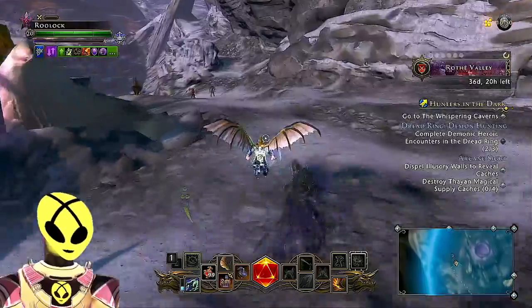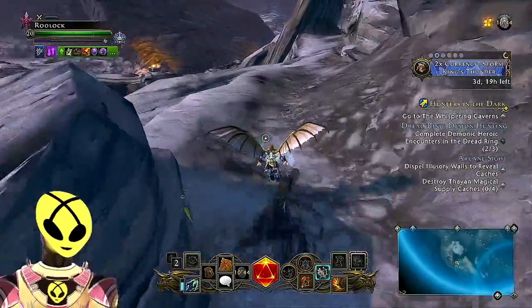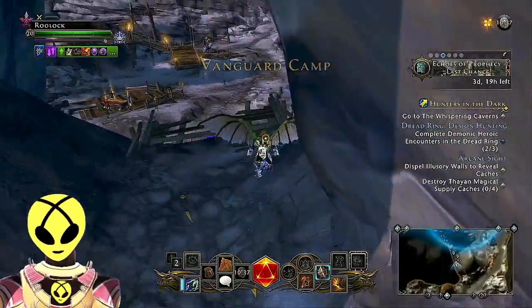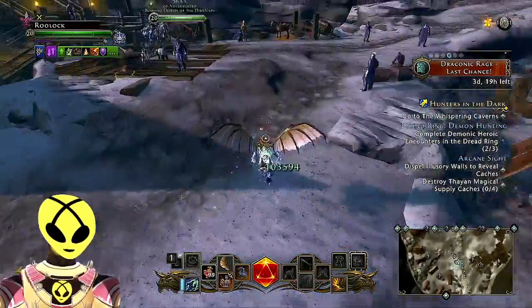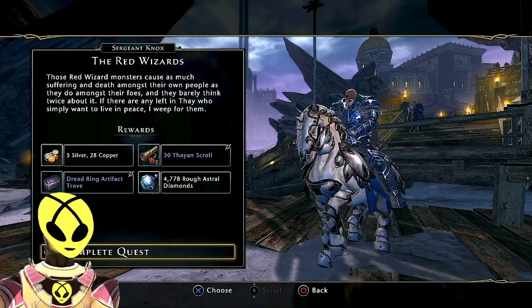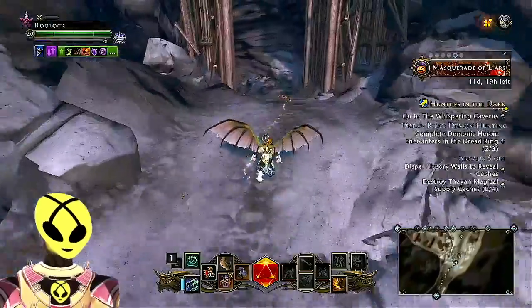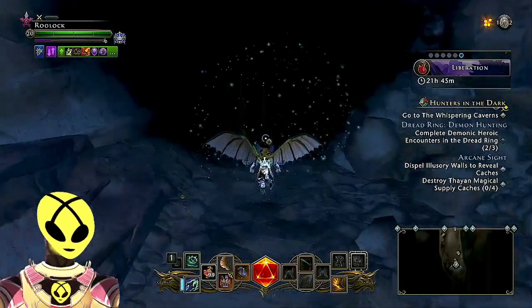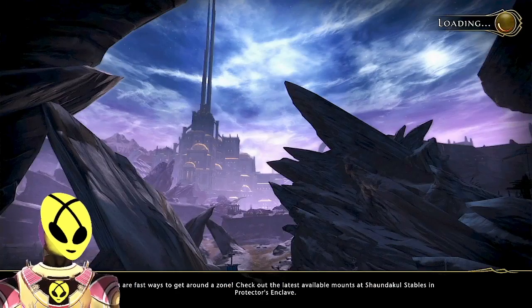We're going to face Bigrin momentarily on our quest for 100,000 astral diamonds for the day with the warlock. Everything went so smoothly with the dungeon and skirmish that we're happy to finish up a few more astral diamonds. Red Wizard completed — Sergeant Knox gives us 4,778 astral diamonds. We also completed Dread Ring support — we'll turn that in to the Master of the Coin later. Right now, we're on our way to face Bigrin in Kjeldening. Let's pick up the quest from the quest giver.